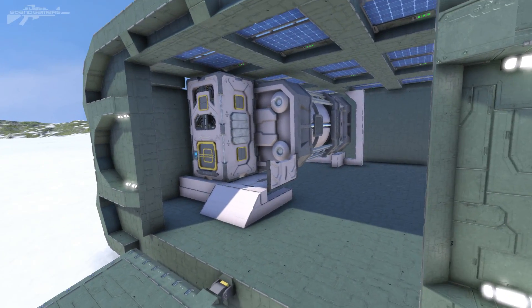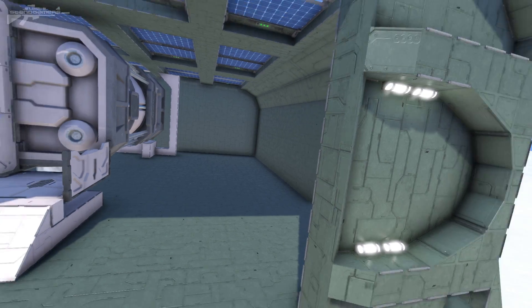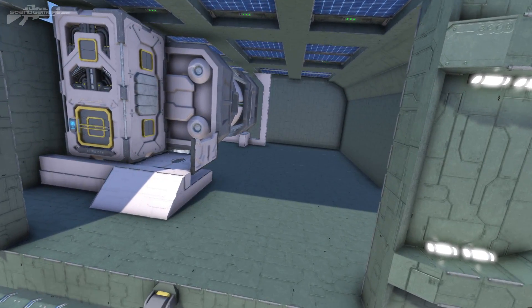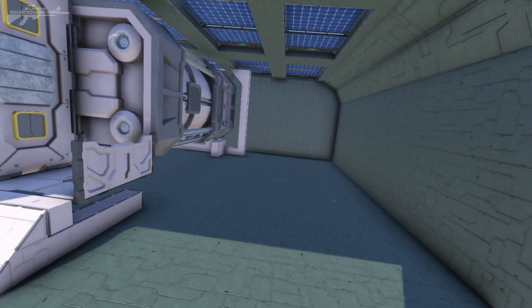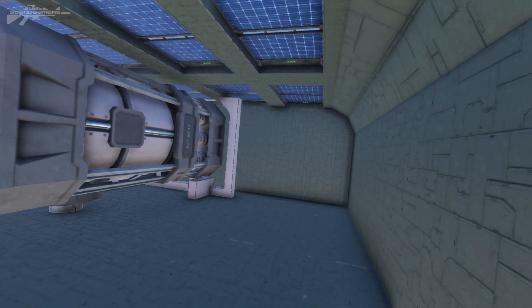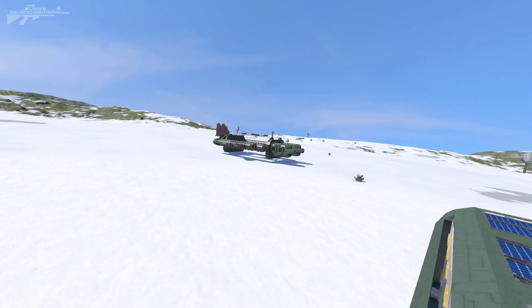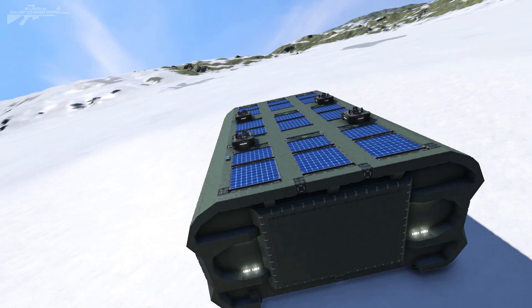In the comments of the last video, you pointed out something extremely clearly. This is a modified pod because I was trying to fit it in, and I did not have a medbay in my outpost pod, meaning that we couldn't respawn there. So I'm working on getting that fitted now. But the main subject was how was I going to deploy these drop pods?